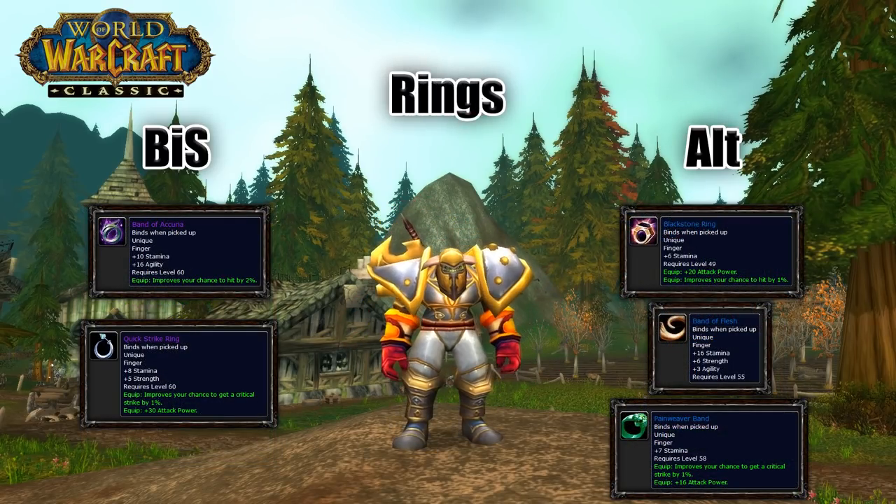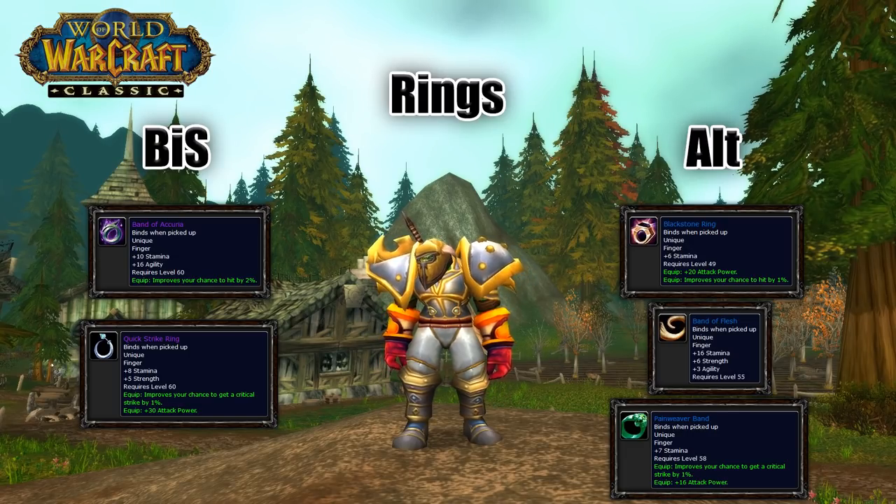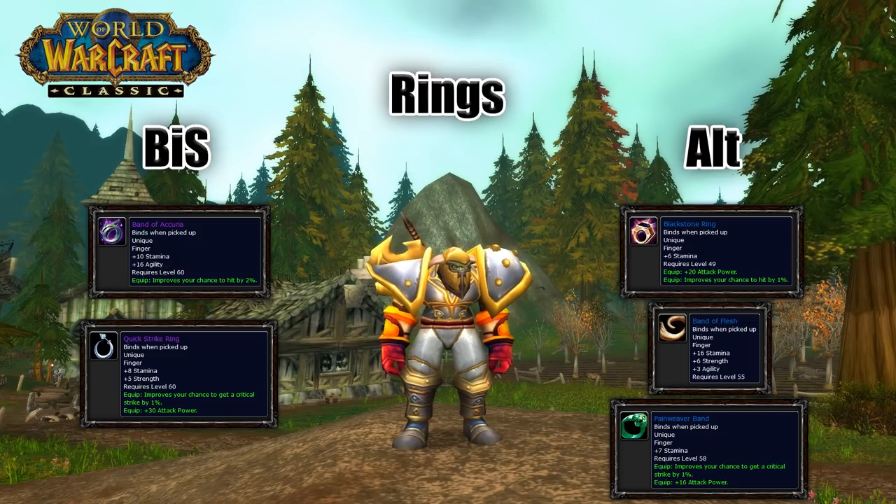With your rings, there are quite a few options. The best two are going to be Band of Accuria, which comes from Ragnaros, and Quickstrike Ring, which comes from Magmadar, Baron Geddon, Golemagg, and Gar. But for these slots, you might want to consider a few easier-to-obtain options to help you play around with your hit cap, such as Blackstone Ring, Band of Flesh, and Painweaver Band.